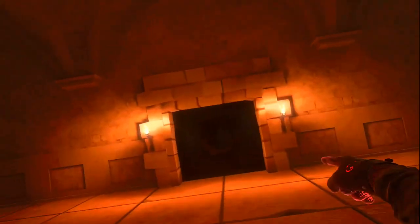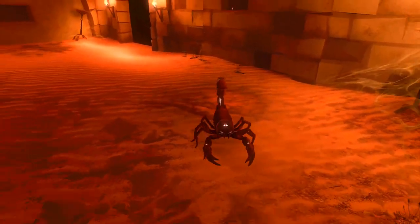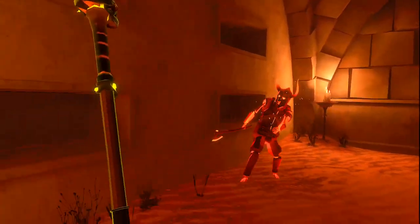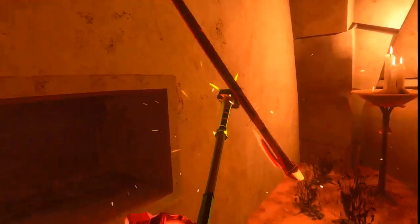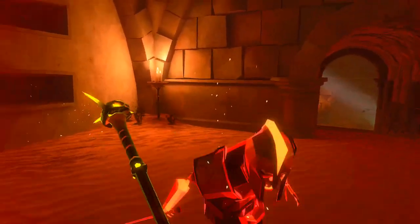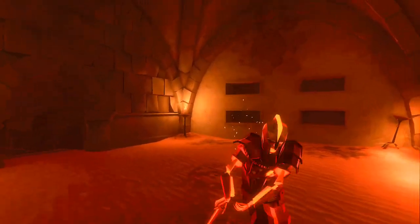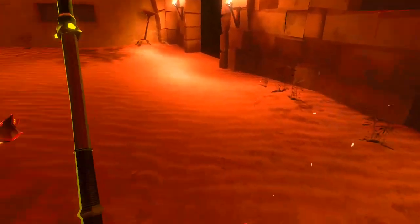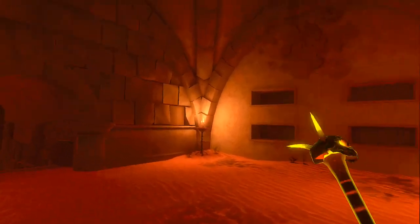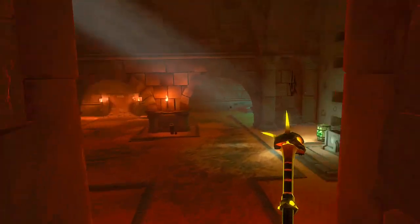I think I came from over there, so I'm going to try to go here first. This might be the wrong way. All right, kill that scorpion. I'm going to use two hands with this because I think that adds a little bit more stagger. Got him. All right. And die, scorpion.